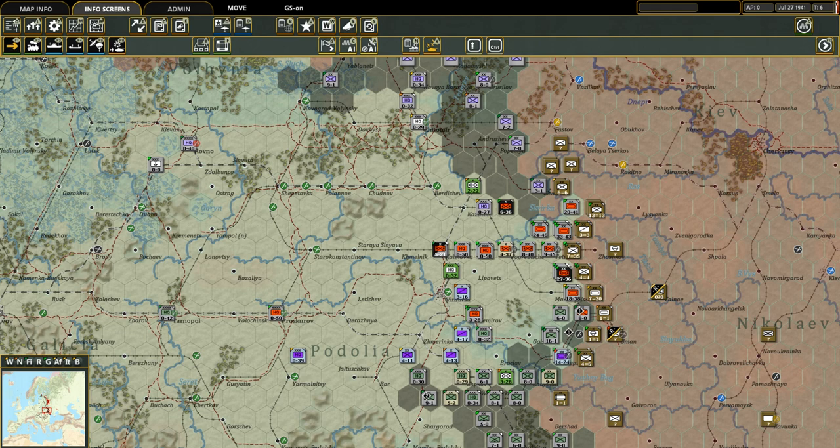Hello everyone, and as always, welcome back to Strategy Gaming Dojo, where we find, learn, and play one more turn of the great strategy games. Today we're going to continue learning Gary Grigsby's War in the East 2, and this episode will really focus on leadership and headquarters — your generals, the headquarters where they reside, and how they command their units. So let's jump right into it.